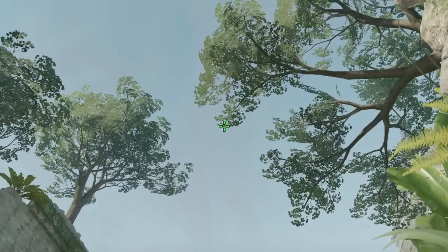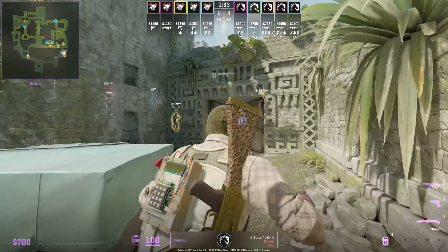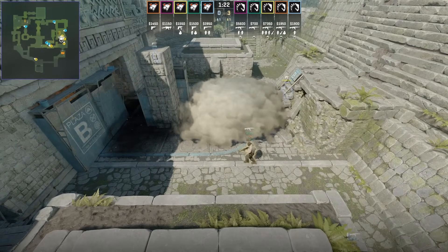B combo nades from Twist. From the back right corner, he throws the B lurk smoke with a left click throw, then aims here, runs forward, and jump throws for the cave pillar sight molotov.